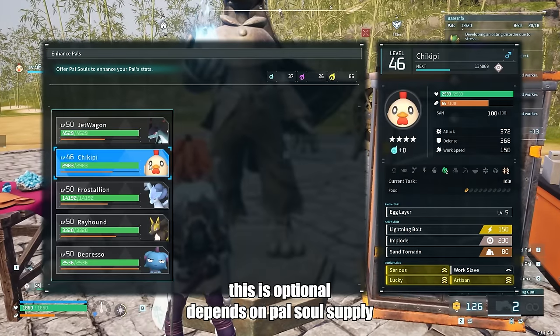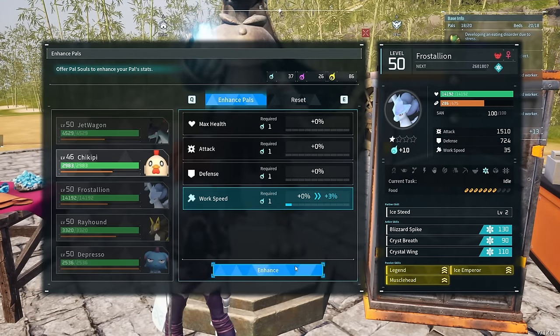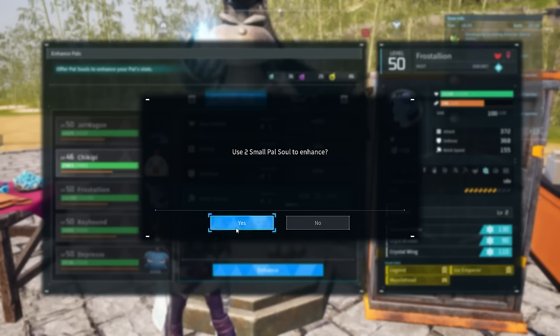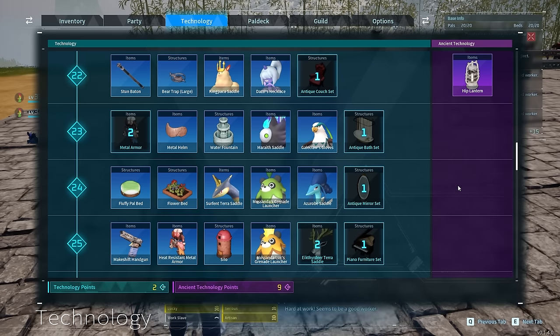Go to a statue of power and upgrade your work speed about 10 times to be 30% faster. At base levels 23, 24, and 25, you'll unlock the water fountain, flower bed, and silo, increasing your watering, gathering, and planting efficiency for your pals.